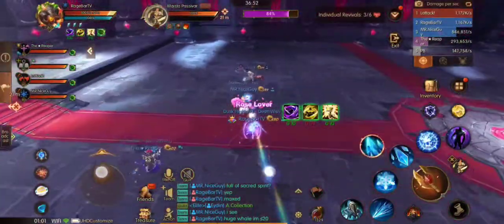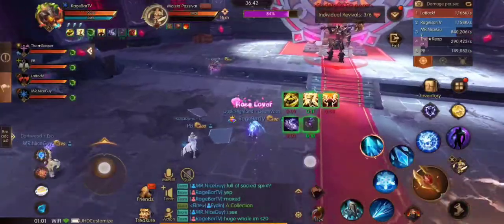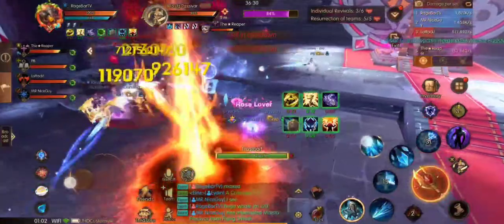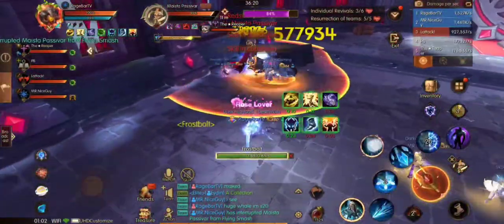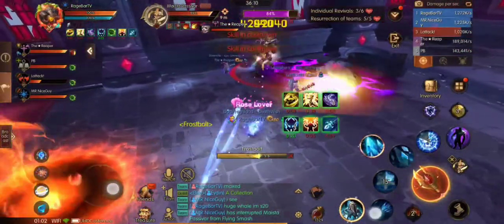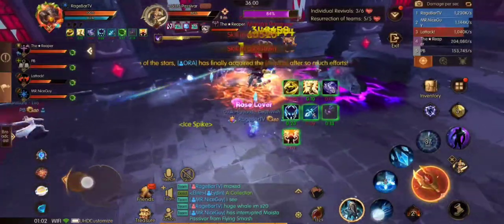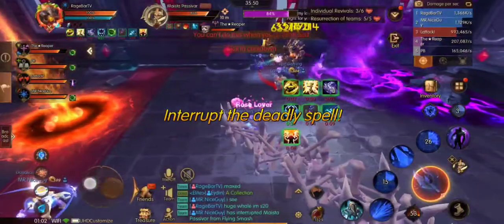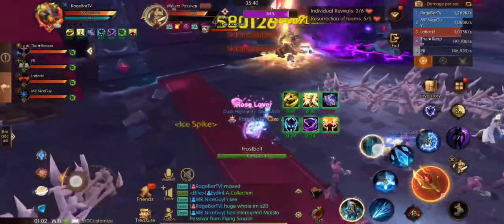The final boss of Redstone Castle is another tank and spank fight, with a few tips and tricks for your tank. First off, if you start the boss right up against the wall, the whirlwinds that spawn throughout the fight will glitch into the wall and stay stationary instead of moving around the whole fight. The other mechanic the tank needs to deal with is purple circles dropped on the ground — ensure that the boss is moved out of these circles, utilizing the space, as you can see in the video.